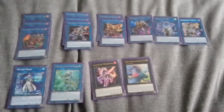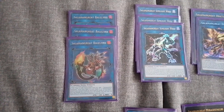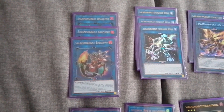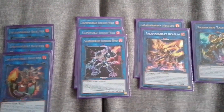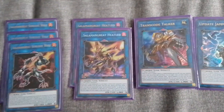Now for the extra deck. Three Salamangreat Links — really good card. Send it from the graveyard to banished to stop one of your Salamangreats being destroyed; probably the best card in the deck. Sunlight Wolf — you can basically add an Ash Blossom from the graveyard to your hand, keep recycling your Ash Blossoms if you want. Three Bait, three Heat Leo.